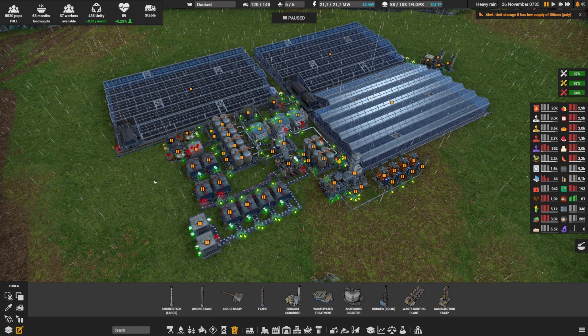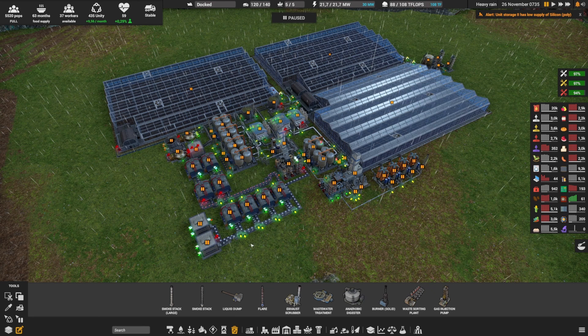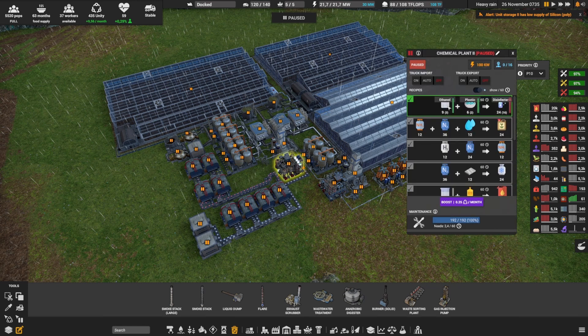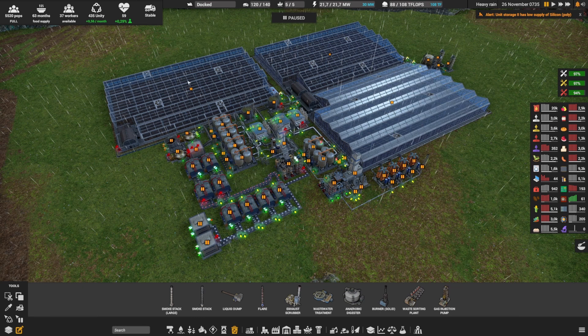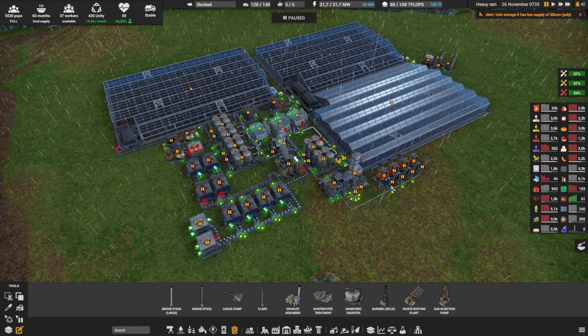And that is the level 2 medical supplies layout. For medical supply level 1 it's even easier — you still need the medical equipment section and the disinfectant (so you still need ethanol and those two assemblies), but you don't need to make antibiotics. That means you can remove one greenhouse, all the fermentation tanks for antibiotics, and you don't need to make hydrogen or ammonia either.